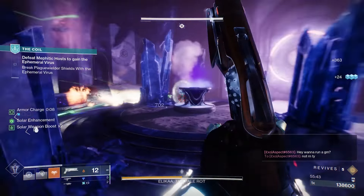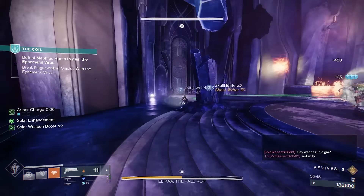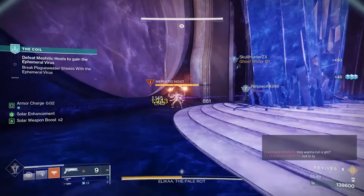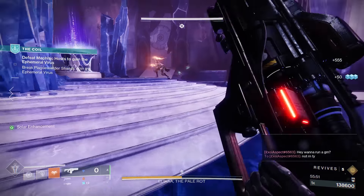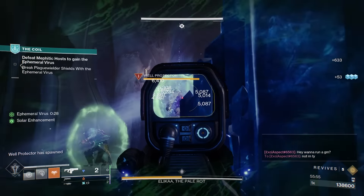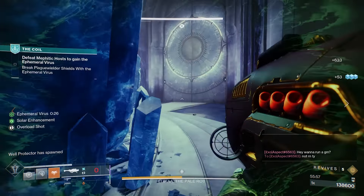In order to get this one, just head over to the Tower, talk to Zavala and hand in a few engrams and purchase as many as you need until you get the god roll. Just handing in some engrams and getting a bare minimum great rocket launcher is much, much easier than banging my head against a wall trying to farm one from a raid or a dungeon.